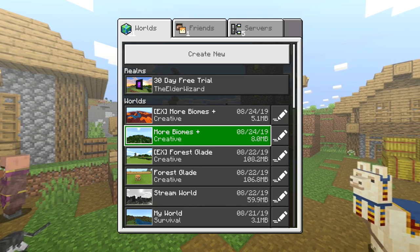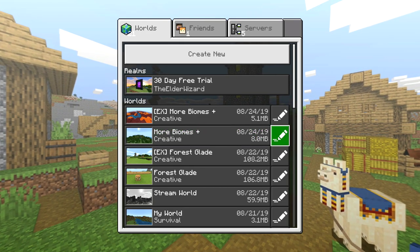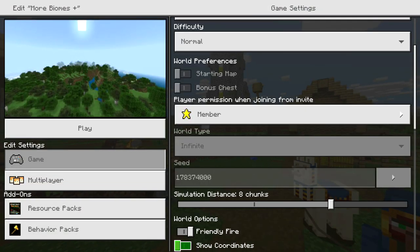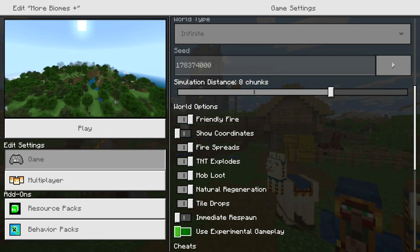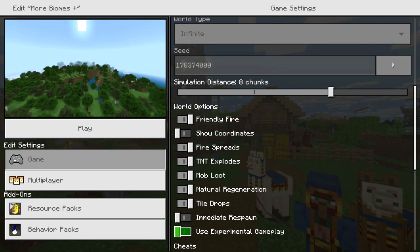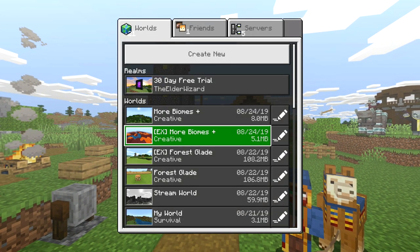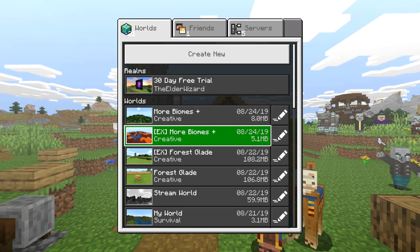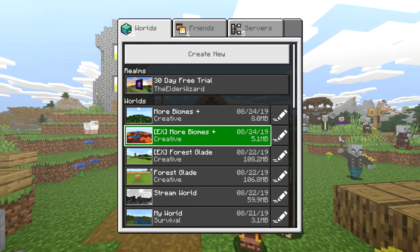You need to go ahead and enable experimental gameplay on a world. To do that, go to a world where you want to equip this mod, go to the pencil setting, or if you're creating a new one, on the right side just scroll down until you see 'Enable Experimental Gameplay' at the bottom of the screen. Press A to enable it. If you're doing it to a world that already exists, it will start generating a copy and it will say 'EX' in brackets before the name.